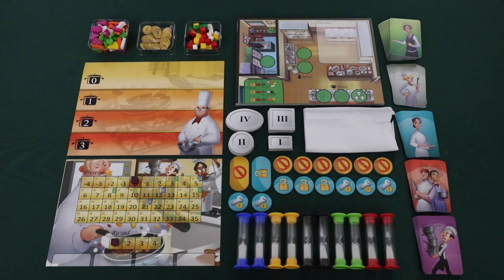Kitchen Rush comes with all of the components that you see here, including 108 custom wooden tokens representing different ingredients, 28 money tokens separated into ones and fives, 56 wooden cubes representing different spices, four player mats, one prestige mat with two wooden cubes to represent points and rounds, one game board, and one cloth bag to hold spices during gameplay.